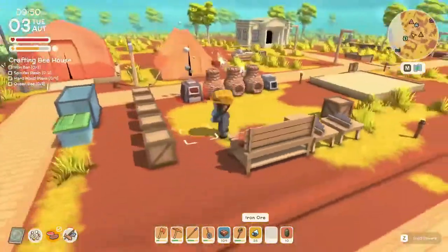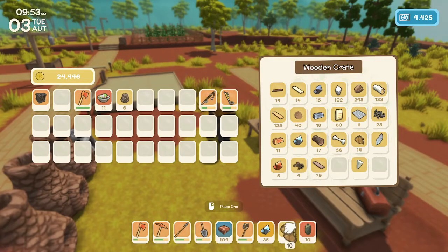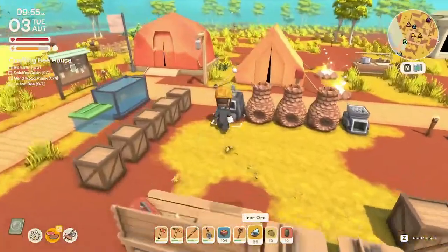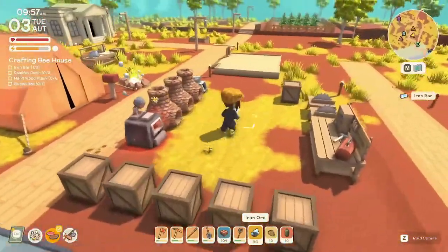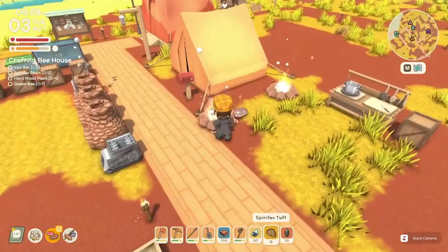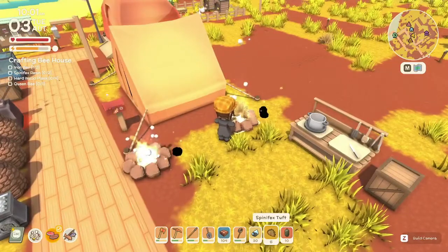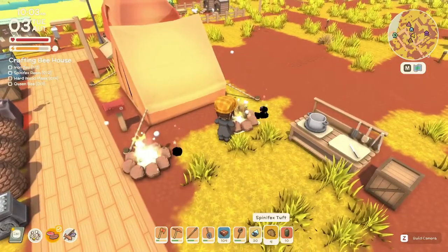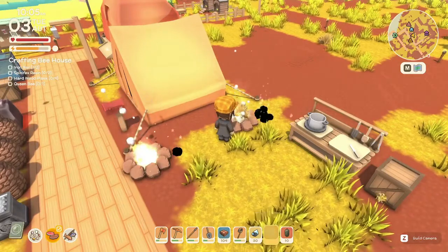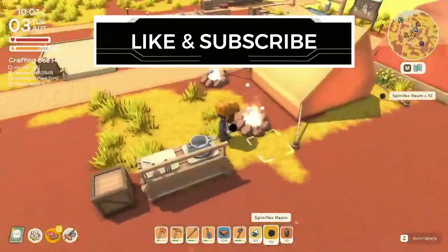Let's grab some spin effects — we'll do ten of those. Let's get another one going; I want to get some kegs going too. Let's cook up this spin effects so we can get some resin out of it. Even if you have two barbecue pits, you have to keep a campfire down to make resin. I like using the barbecue pits — they're a lot faster and you can't catch yourself on fire.